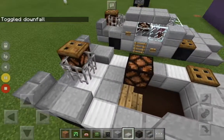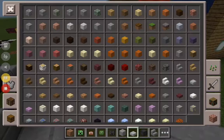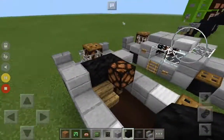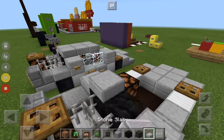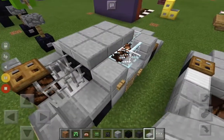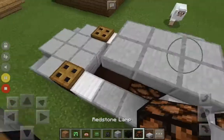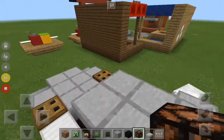Place two like that, then place a block of coal like so. Then get your stone slab again and place it in this shape. You're also gonna take your glowstone lamp and place it there, then get a stone button.